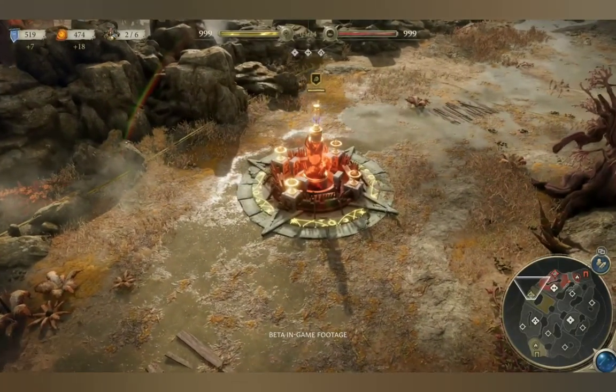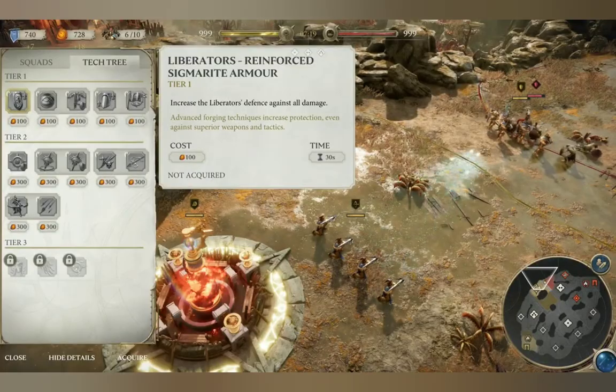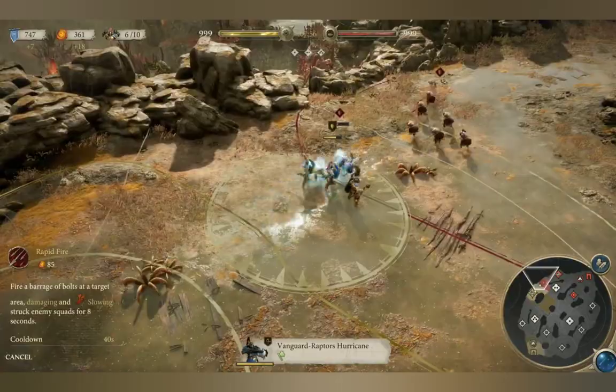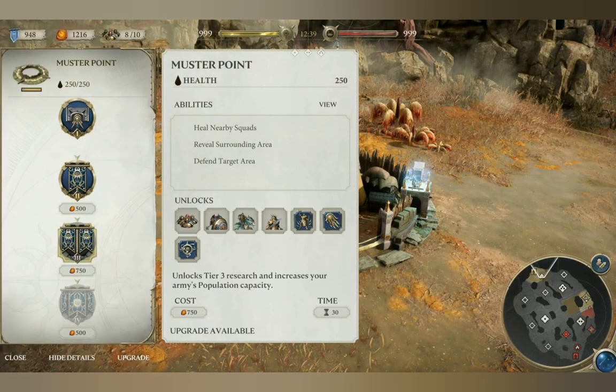The Arcane Currency, Realmstone, can be harvested by certain Bastions. Spend Realmstone to research battlefield technologies and trigger squad abilities, or upgrade your Command Post to unlock access to more powerful troops.